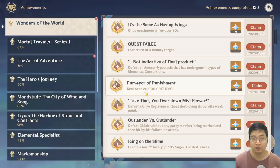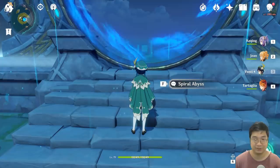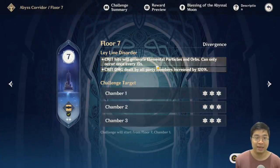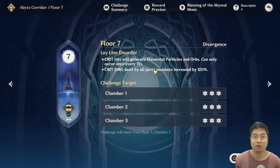There is also an achievement for dealing over 20,000 critical damage (and likely one for 10,000 as well, since there are three stars). If you're short on damage, go to Spiral Abyss floor 7, which grants a 120% critical damage buff — double what a single max-level artifact piece provides, and more than any food item. This buff allows you to achieve higher critical hits and complete the achievement. You're just there to debuff enemies and land a big critical hit.